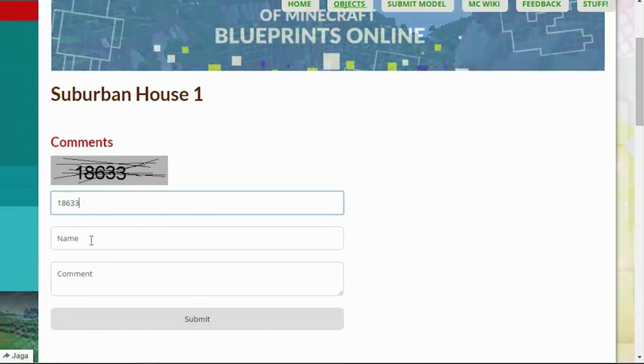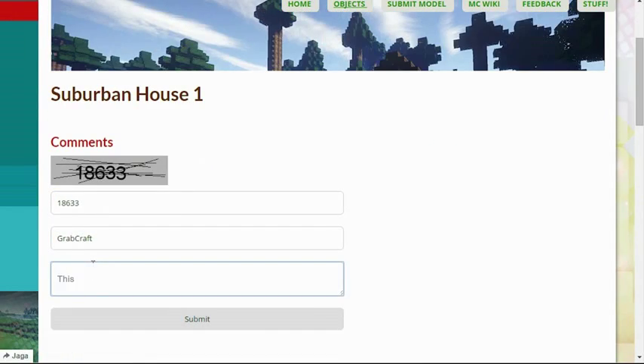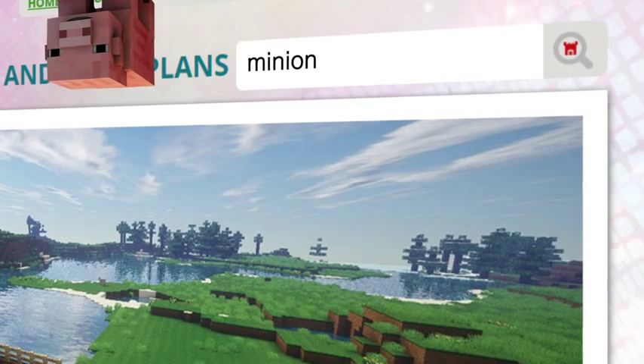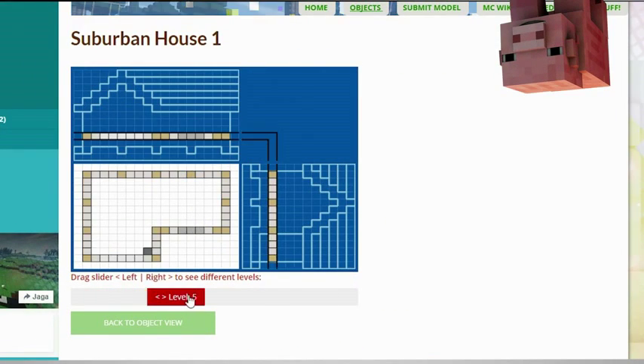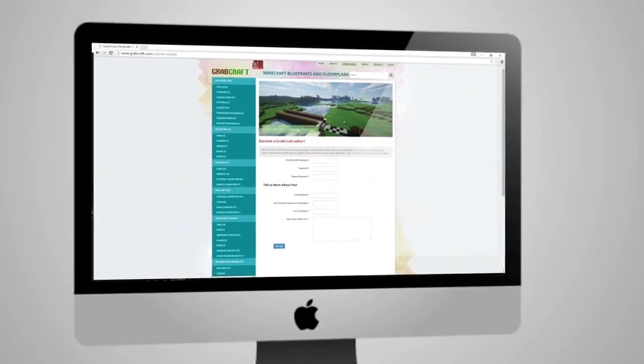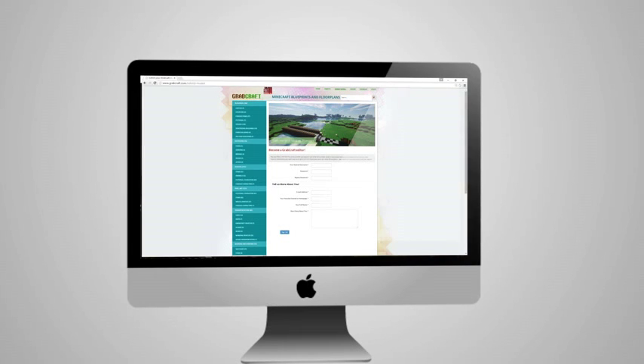Comment and rate the best of the best or your least favorite objects. Use the search bar to find your favorite characters or famous houses. Check out the layers of the objects and scroll over to see the materials you need. Or sign up as an editor and share the floor plans of your masterpieces.